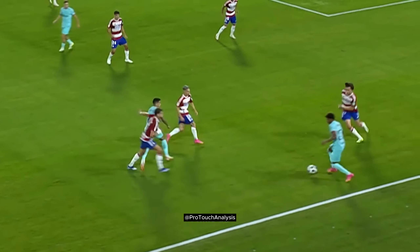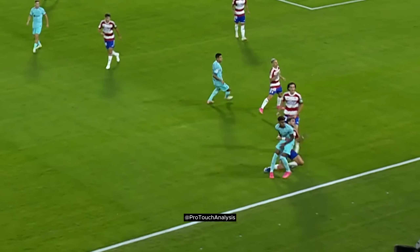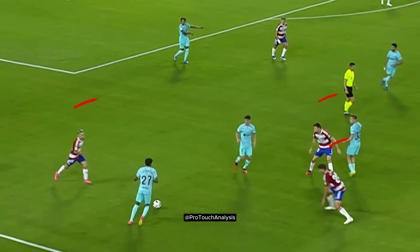Lamine receives the ball under a lot of pressure and should take his touch out wide, but is closed down very quickly. You can see Lamine surrounded by three opponents on this side of the pitch, so he plays the ball into midfield where there is space.